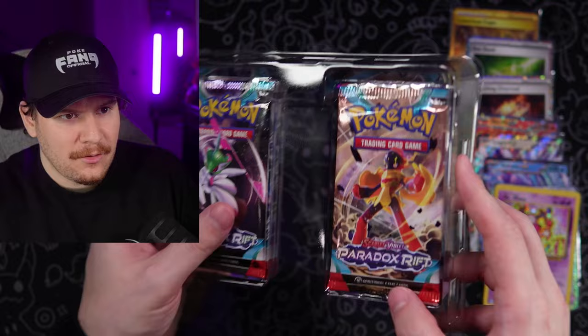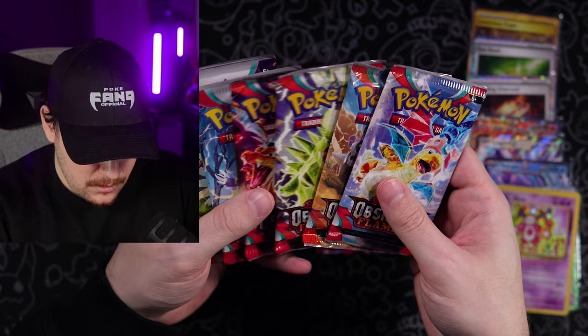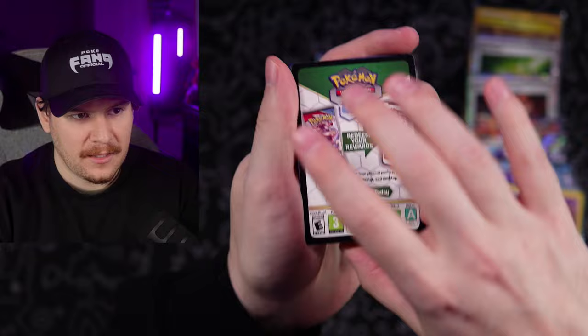Look how crazy this is — see it from the side. Look at how many packs they were able to fit inside this thing: four Paradox Rift, four Obsidian Flames, and three Scarlet and Violet Base. Very interesting lineup. It looks like we are done seeing Sword and Shield packs in the more recent boxes.